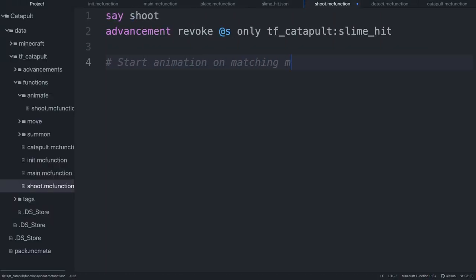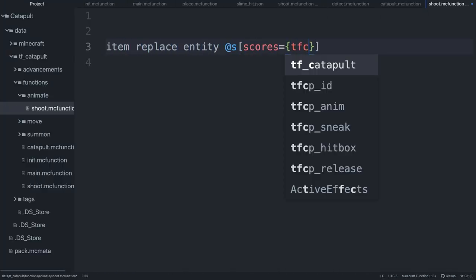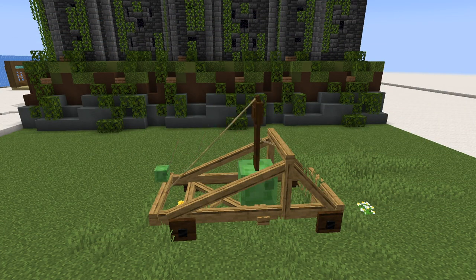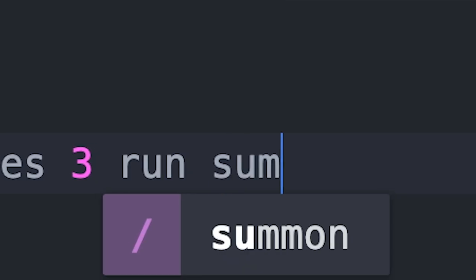Now I just need to hook it up to the actual catapult. To make the animation work, I hook up the shoot function to a countdown timer on the catapult armor stand, where an animation function periodically swaps out the catapult models to make it look like it's swinging. It starts at 10 ticks and counts down to 0, making the whole animation last around half a second. A swinging catapult may look intimidating, but we need this to actually shoot stuff.